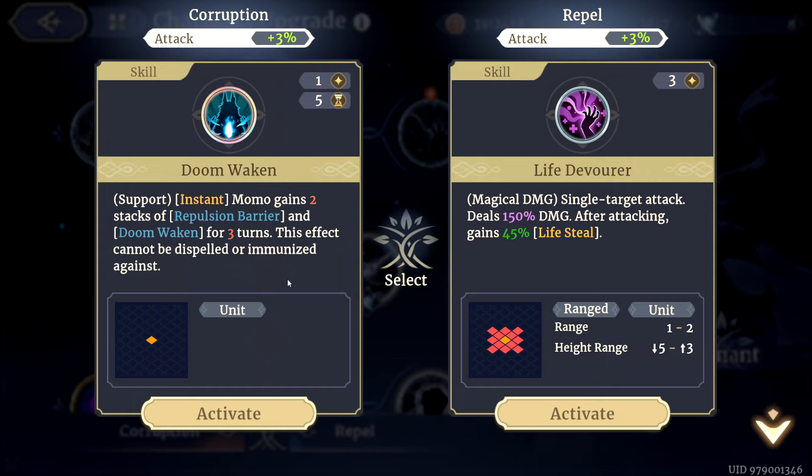And then Rank 11 — this is probably one where I'm going to take both as well. Doom Awaken is the first choice. It gives her her Alert and extra stacks of Barrier. It's super sick and it's instant. The Life Devourer has 150% attack with 45% Lifesteal, which is a very, very good nuke, and only costs 3 so it's pretty spammable. I think we're just going to Castilla both right away, because I can definitely make use of this in the same build. We'll save our Rank 1, but everything else I'm pretty happy with. The instant investment, I think, is worth it.